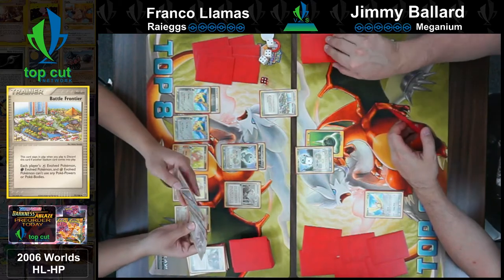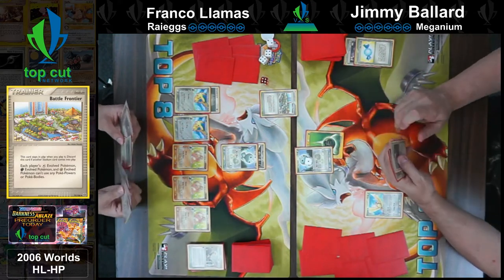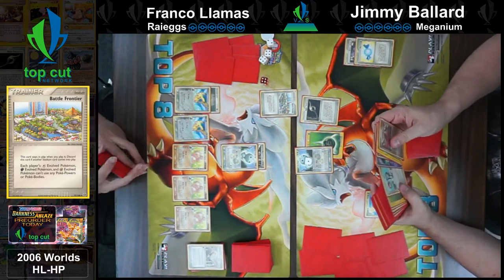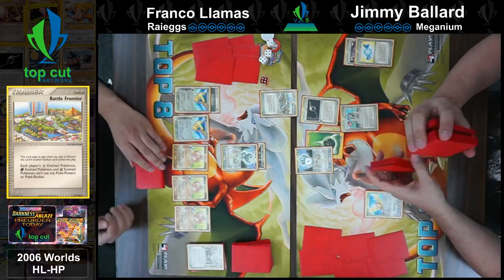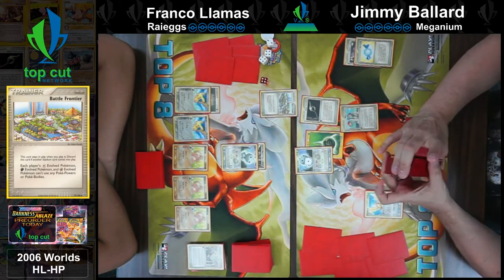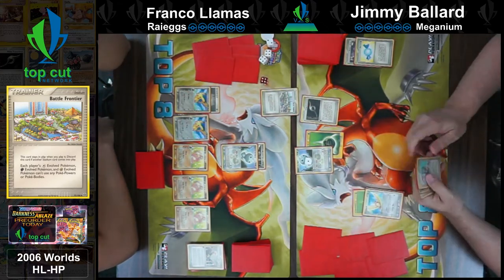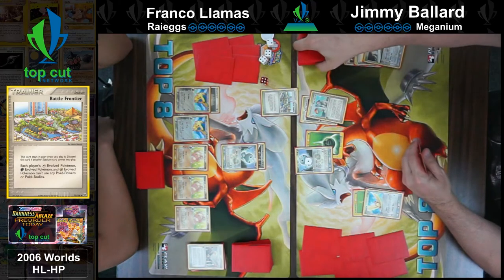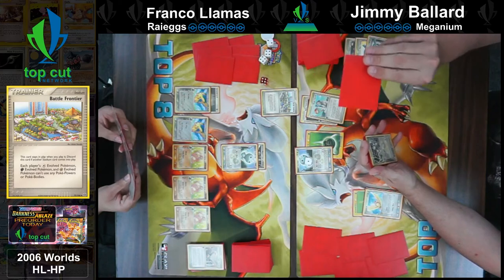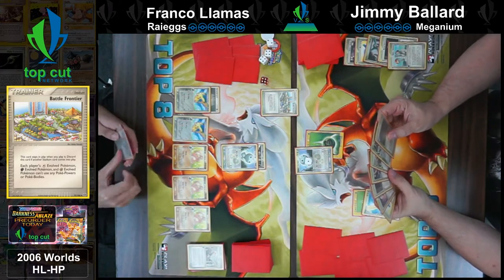Franco will definitely be able to start attacking as soon as he's ready. This is going to be the most expensive discard in the history of discards — sounds like Jimmy is about to discard a star Pokémon for his Hollon supporter for the turn. I believe it was the Latios Star in the Meganium deck. Either way, it's a couple Benjamins. The Latios attack isn't going to help in this matchup — it benefits off attacking stage two Pokémon, and the entire Rye Eggs deck is stage one Pokémon. And he drew nothing — no Chikorita.